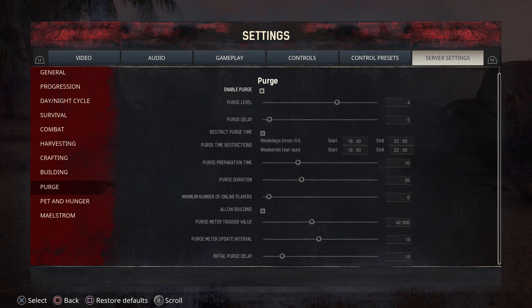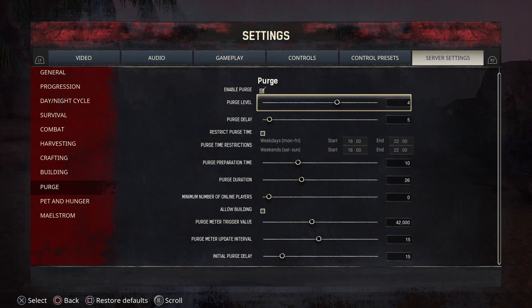Then there's the Purge. I disabled this purge because I didn't want one happening while I'm doing this guide. But if you want a purge, go ahead and click on that. You can adjust the level — a purge level six is a really high purge, level four is middle of the road. If you're just starting out and want to experience a purge without a nasty one, make it level one or two. That will give you experience with the purge without having to worry about them destroying everything.